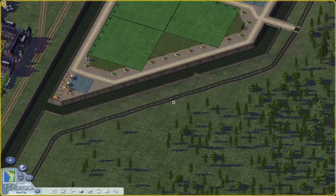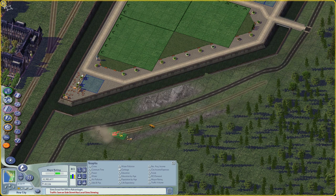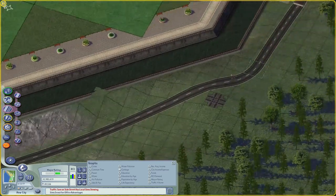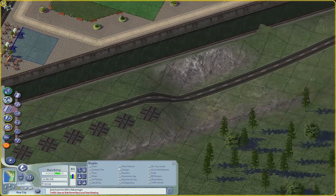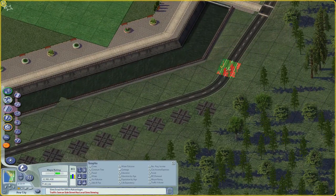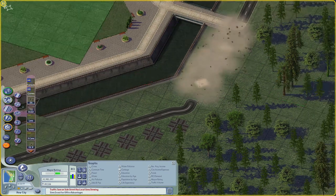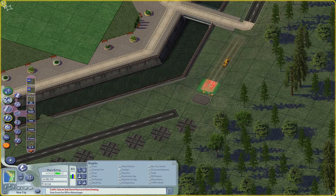I'm just gonna end up filling that gap — not in this episode, but at some point I'll fill it with some plants, maybe some cypresses over there. Here I just decided to flatten the road to make it smooth because I wanted a smooth slope there.